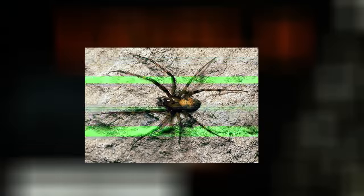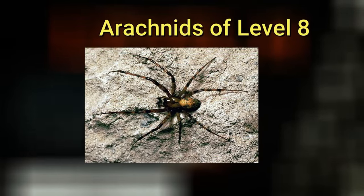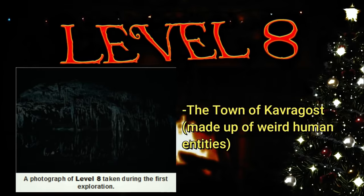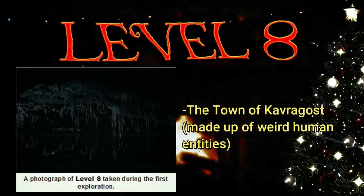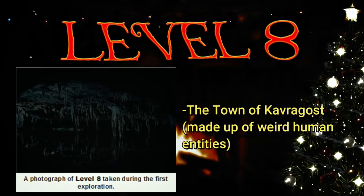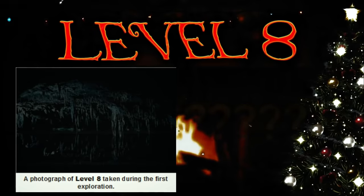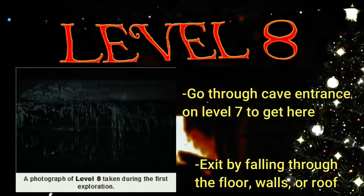Level 8 also has its own creature called the Arachnids of Level 8 — huge spiders that are really poisonous. There's actually an outpost here called the Meg Cave Raiders with 54 members. There also used to be a town here called Kavagost, populated by an unknown humanoid species of 78 members who lived deep in a remote area of the level and had crude weapons made from unknown ore. They weren't really welcoming to humans, though their leader was. However, this civilization seemingly disappeared without a trace, leaving its outpost walls empty. To enter this level, just find a cave entrance on level 7, and you can exit by randomly falling through the floor to get taken to level 9.